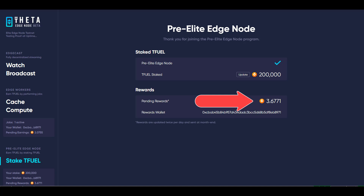The number that you see here is 24 hours worth of Tfuel staking rewards. They had just paid out, so it was zero, and then I captured this number at the 24-hour point, so I know that's what I earned in 24 hours. This number goes up over time until they pay out again at the end of the month.